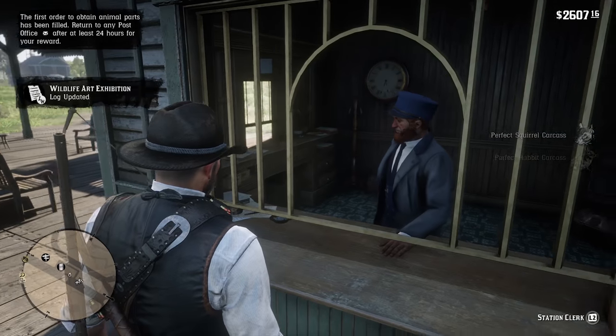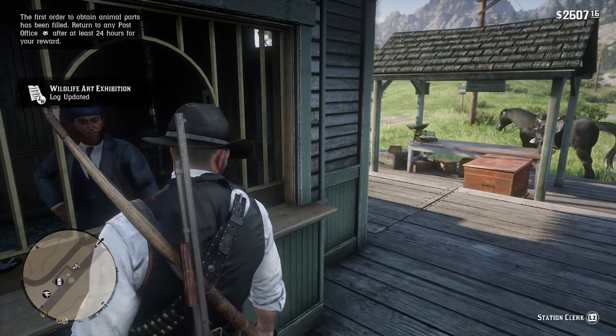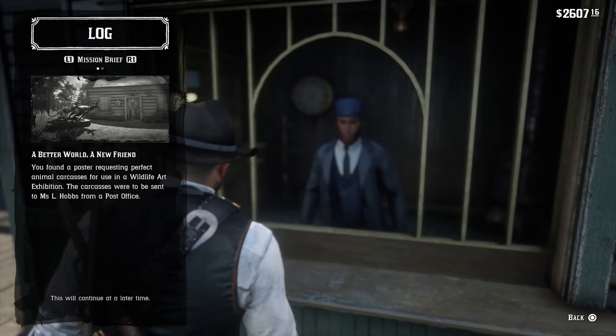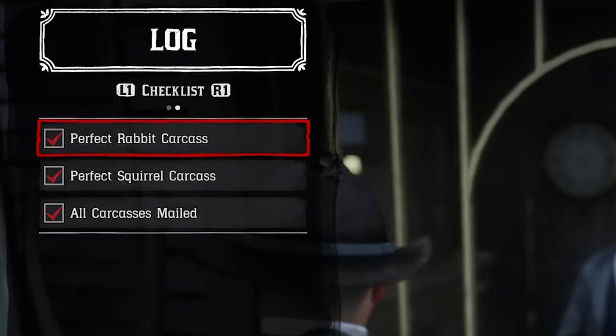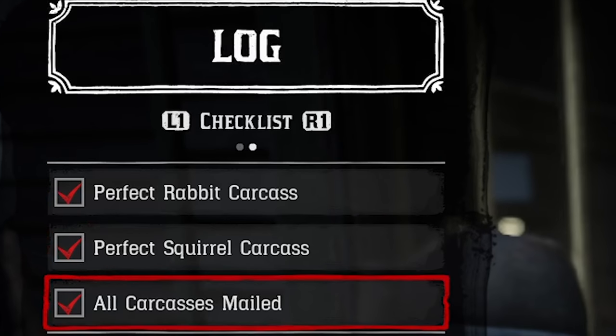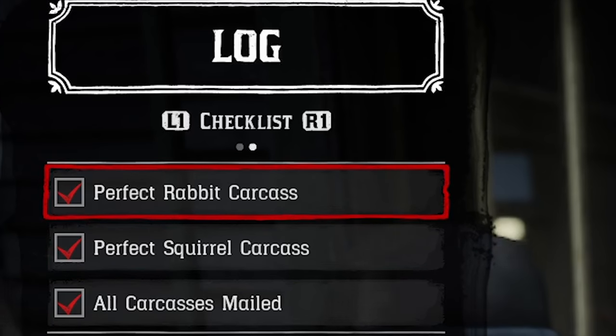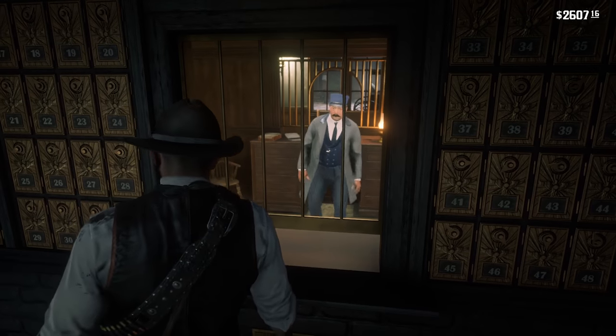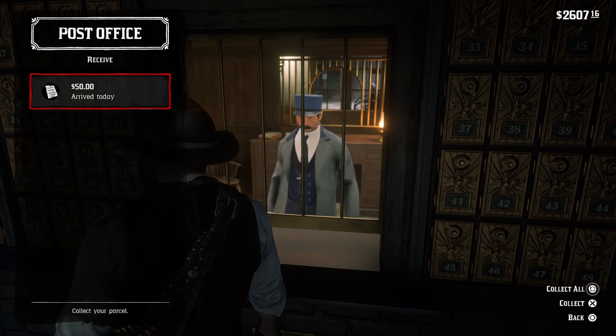Then you're able to just send mail and send it straight to her. The problem is you can't really do it one at a time — you can't come here and just send the rabbit. That causes a lot of confusion. You have to have both the rabbit and the squirrel at the same time. And then as you can see it'll say it's all completed. Then you have to wait a full day, go to any other mail place, and you'll get 50 bucks in the mail.